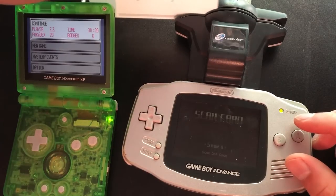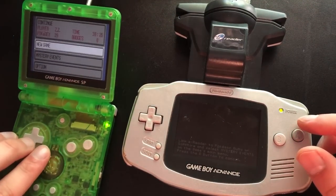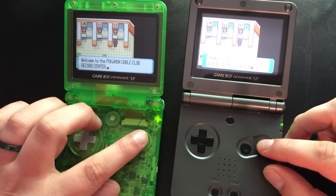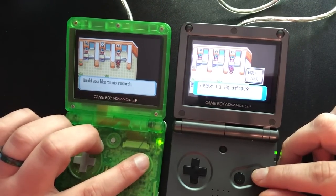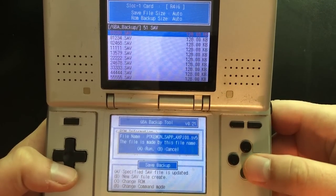The only real option at this point would be to scan the Eon ticket using an e-reader into an English copy of Ruby or Sapphire, and then record mix that copy with an international version, which can be quite tedious. Or you could extract your save and then hack the event into it, but that could feel inauthentic.